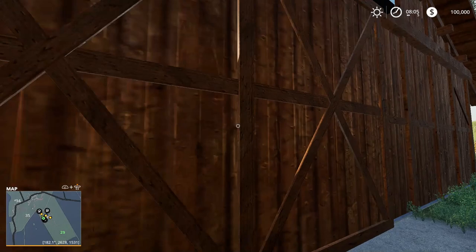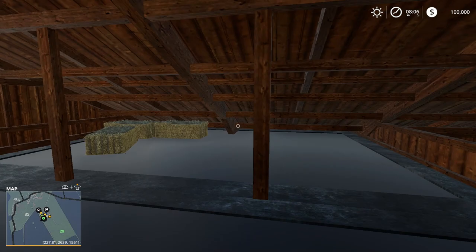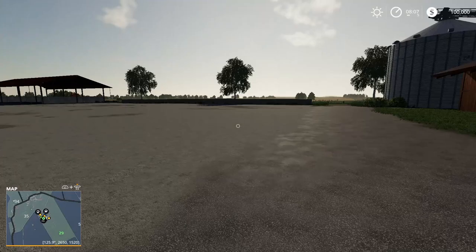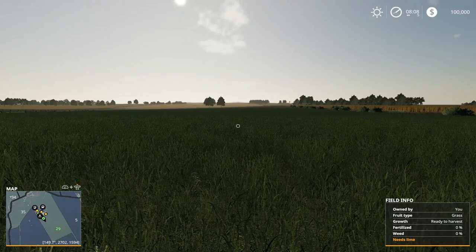Before we check the field, let's take a look around the farm. Oh nice, we got the sliding doors. This looks like a good hayloft — oh yeah, we can get up here. Nice, you just got bales of hay. It's a nice little hay barn, or you could store your equipment in here if you wanted to. And there's an old school scythe. It looks like you start with some front weights for your tractors.